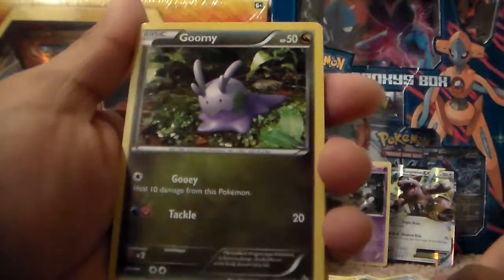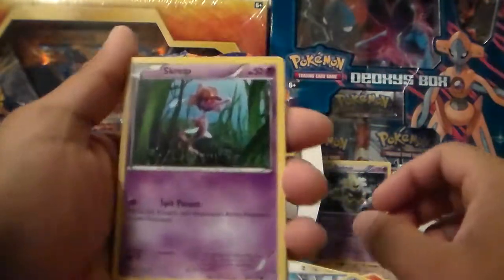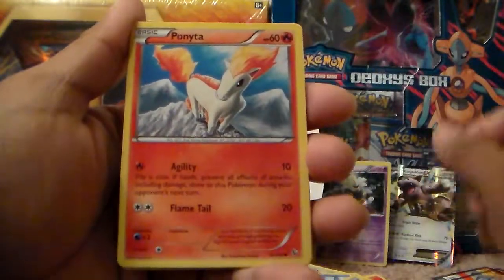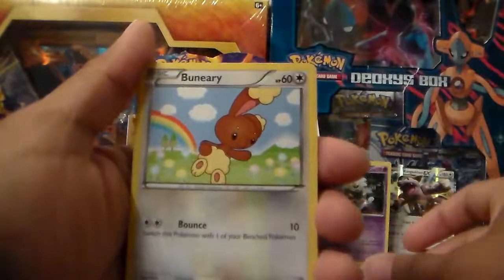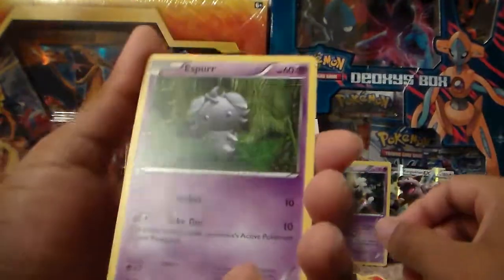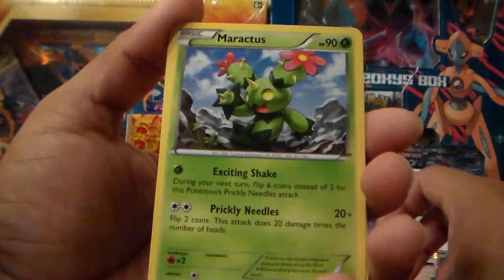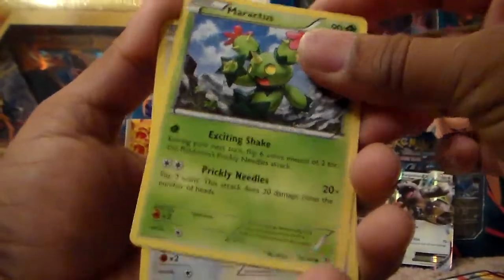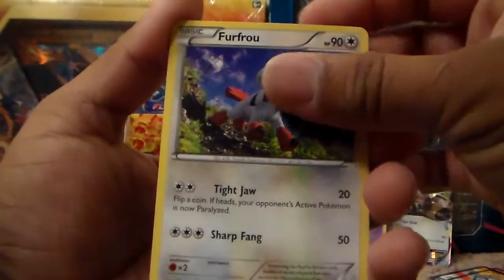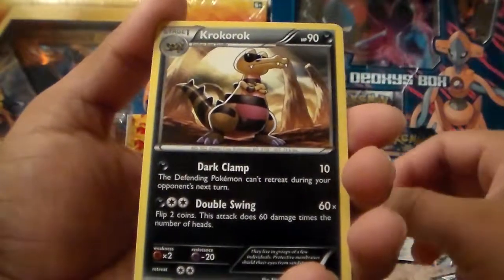A Gumi, common. A Scrup, common. A Ponyta, common. A Binary, common. An Espor, common. Maractus, uncommon. Fru-Fru, uncommon. A Krokorok, uncommon — those bones in the back.